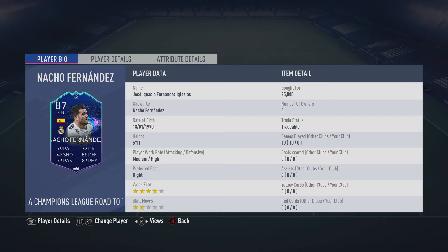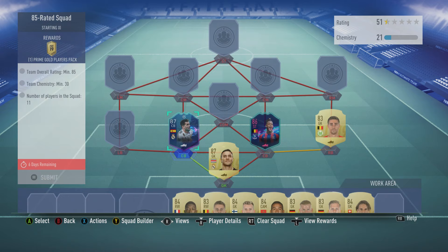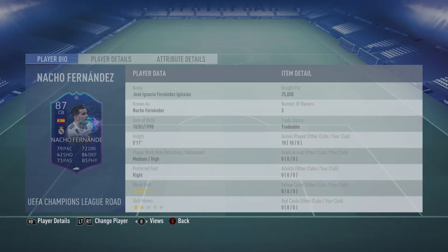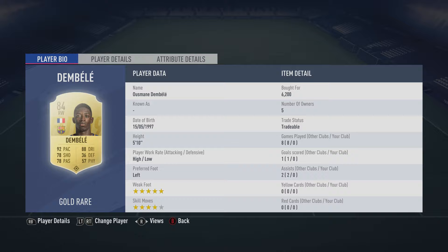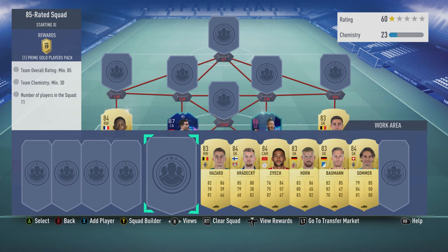The centre back on the left is Nacho Fernandes, bought for 25,000 — it's the league also road to the final Champions League card, 87 rated. He plays for Real Madrid in the Spanish first league and is Spanish. The left back is a right winger — it's the 84-rated Ousmane Dembele. There is an 81 or 82-rated card of his so watch out. Bought for 6,200 — plays for Barcelona in the Spanish first league and is French.